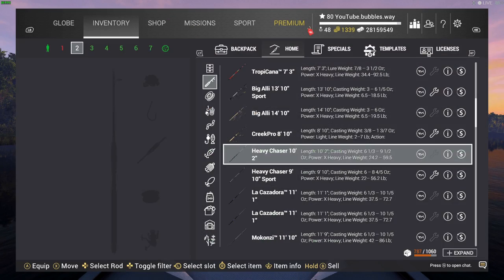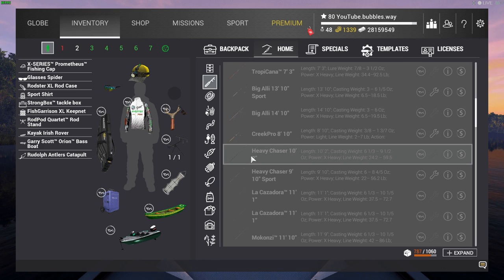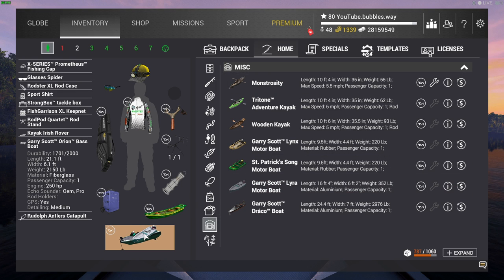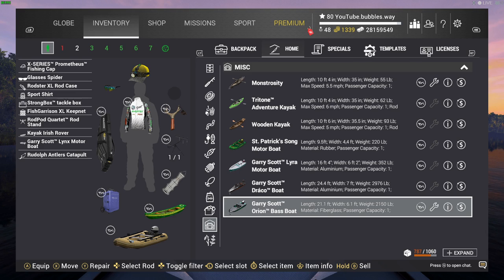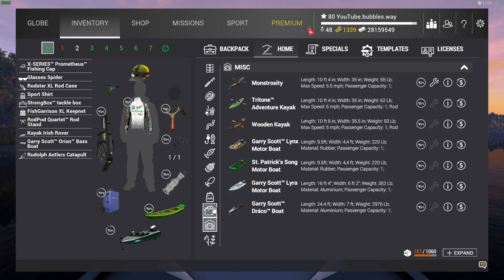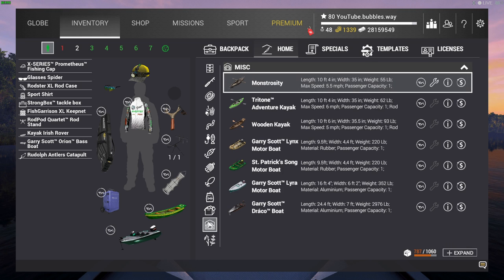Once purchased, it will go into my empty slot. Moving over to the character, we can select our home storage and drag over different boats — just click on it, keep your finger clicked down, drag it over, let go, and there's my boat selected. On controller, use the left analog stick to choose the boat, then press A on Xbox or X on PlayStation to equip it and it moves over.